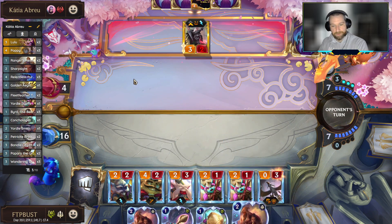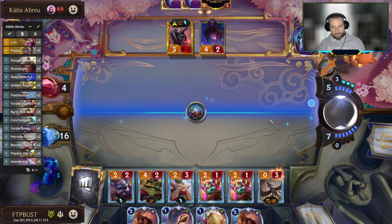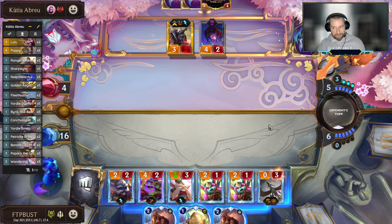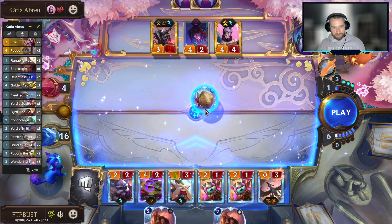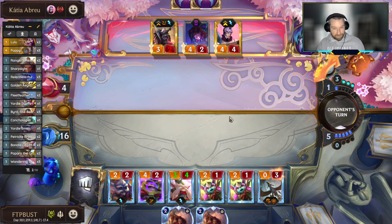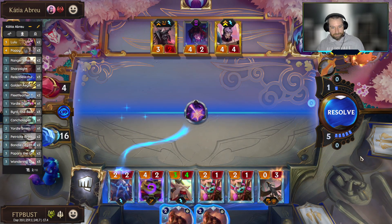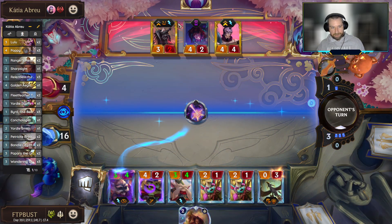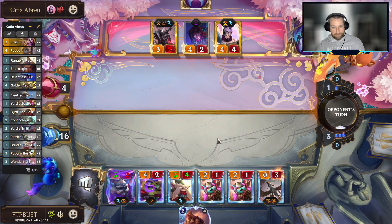Swain, the ball is in your court — what you got for us? The stagehand did something. I'm going to put the tiny spear onto the Bandle City Mayor — he's done his job at this point. With the plus three attack, he can come in and block Swain. Maybe give him the tiny shield as well and say okay, you're our Swain blocker for the day. Jhin does two to stun units — that's the Kingpin in the back line. Does Swain flip? Swain's going up to four attack — but Jhin only does two to stun units so we're good. Now we get to keep our Kingpin.